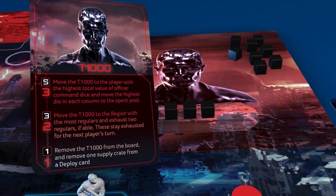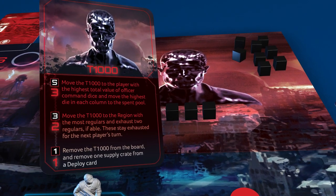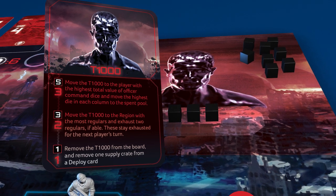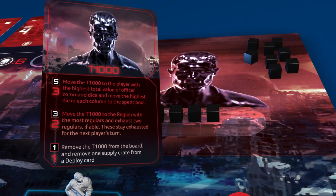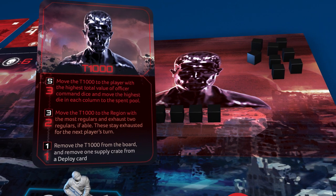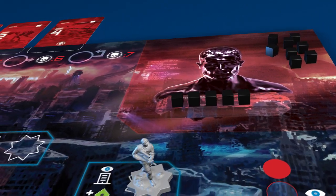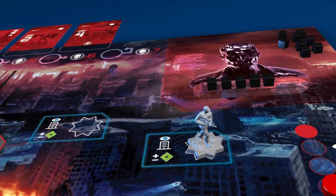Turn over an infiltration card and execute the highest value effect possible, without the value exceeding the number of infiltration markers in the activation area. Spend infiltration markers equal to the red number beside the effect. If there are infiltration markers remaining on future turns, the T-1000 will continue to activate.